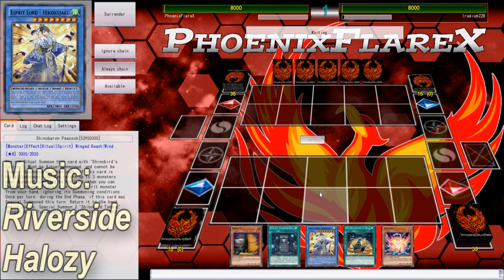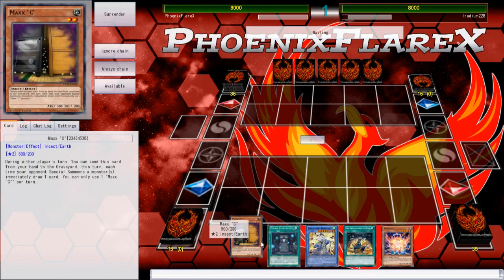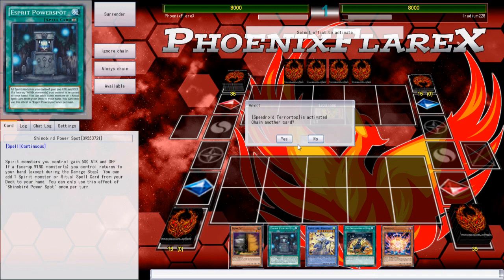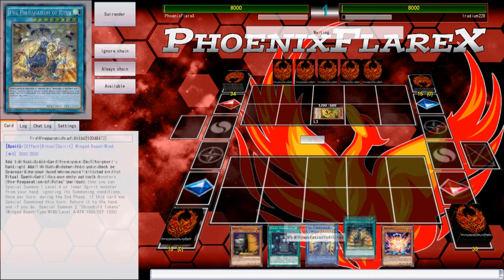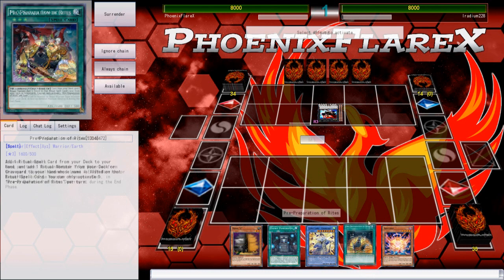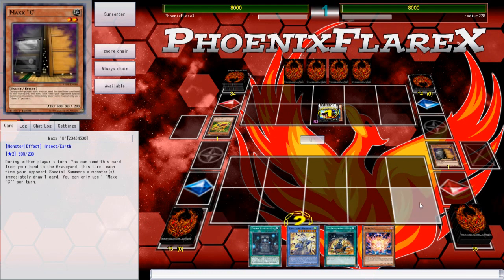This opening hand seems amazing, actually. I've got Maxi in my hand and I've lost Rock, Paper, Scissors, so I'm very likely going second against whatever he's playing. My hand is very good for going second because of Pre-Preparation of Rites plus this. It's actually really good for me to have the hand I have because I can Pre-Prep. I'm holding the Maxi until Invoker happens because Invoker is going to at least guarantee me a plus one — he's going to summon Rat.